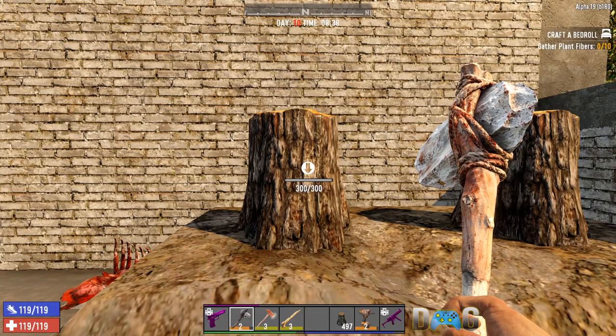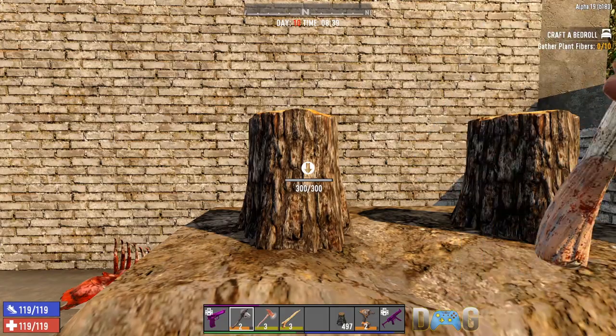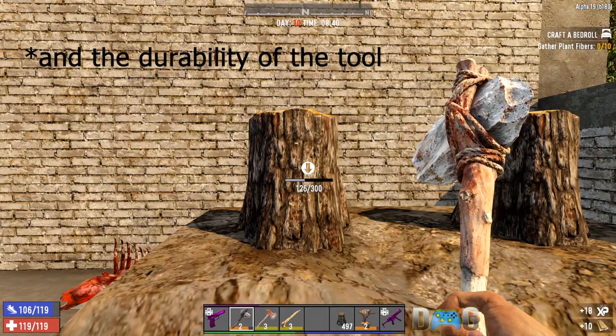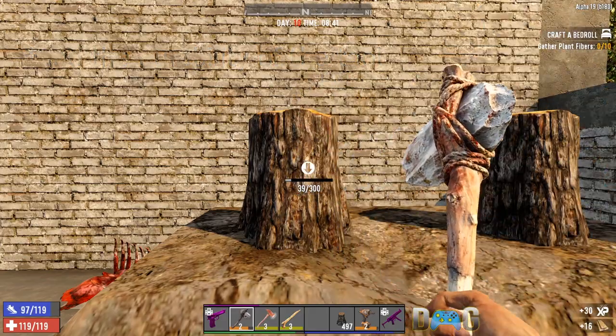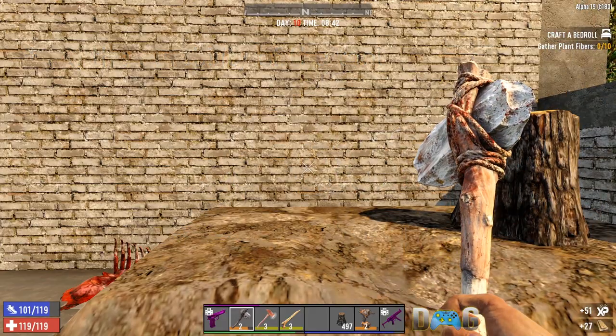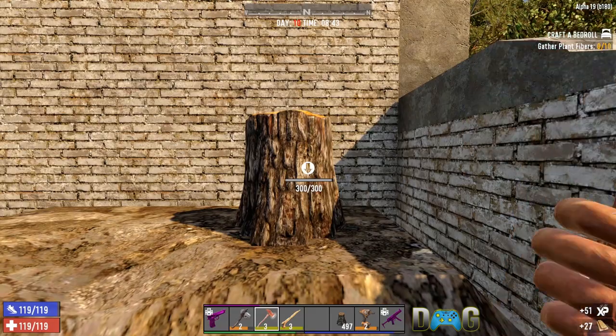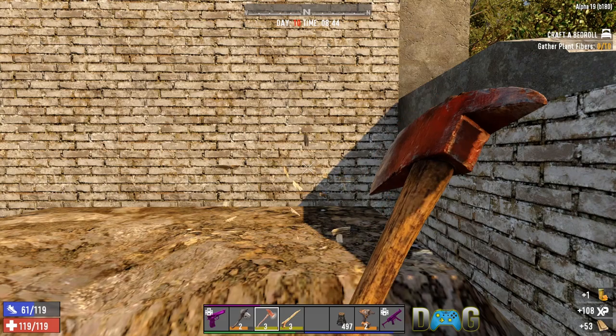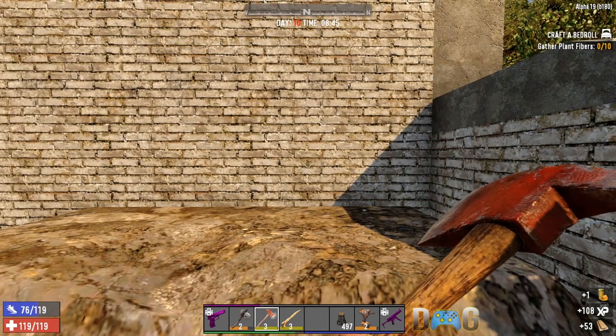I also wanted to quickly note that what the tool is made of and the level have nothing to do with the yield — they just have to do with how much damage you do to whatever you're hitting. So you'll see right here I'll collect about 25–27 wood from that one, and I should collect just about the same with this. About 26 wood with that.